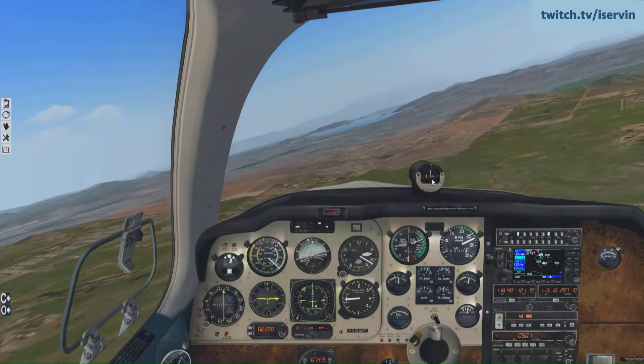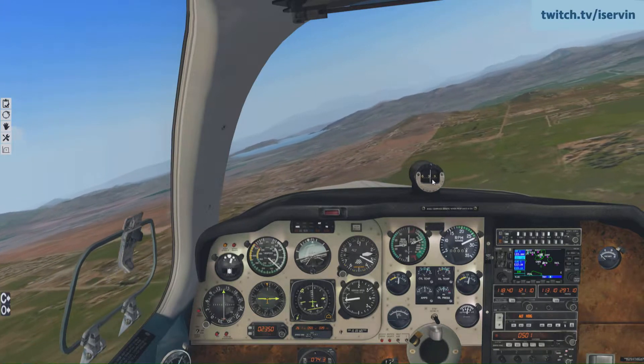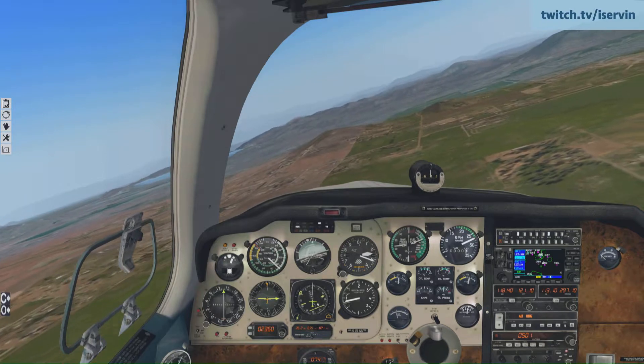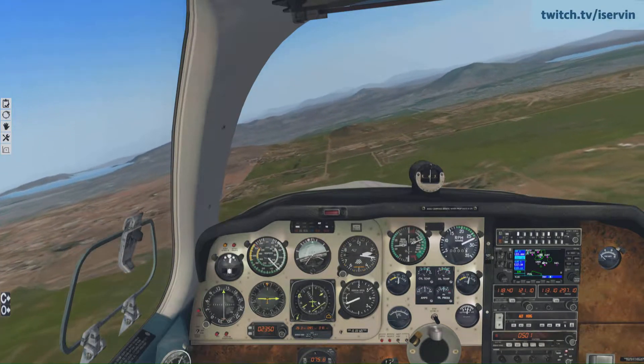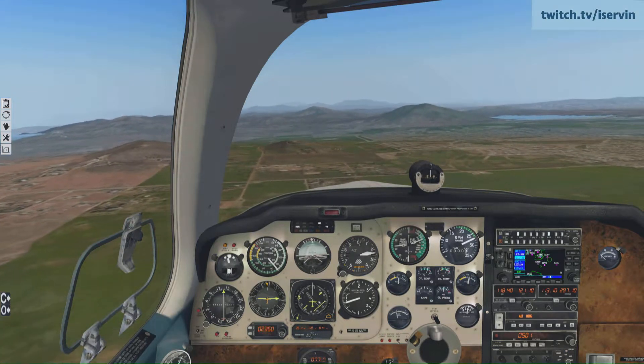We've got north dialed in to our heading bug, so we'll want that 90 degrees to our left — that's how we know that we've turned to base. French Valley traffic, white and green Bonanza on a right to base runway 18 French Valley.